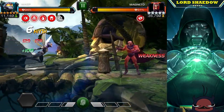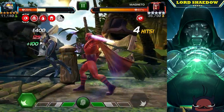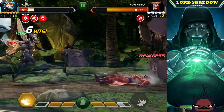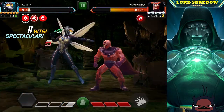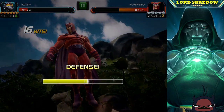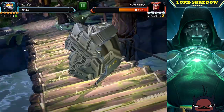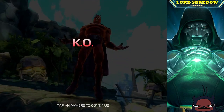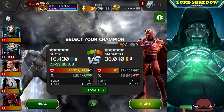For this fight I decided to sacrifice my Wasp. Fighting Magneto with Ghost is very annoying because he magnetizes her, which reduces her abilities — when you dash back to phase, there's a chance it won't phase. So I constantly have to watch and check whether the phase registered. This first fight with Wasp was just to get his health down, because I know I'm not going to be using Wasp against the Electro boss.